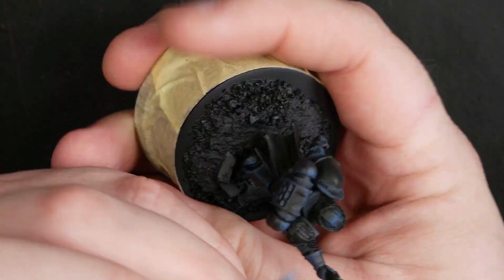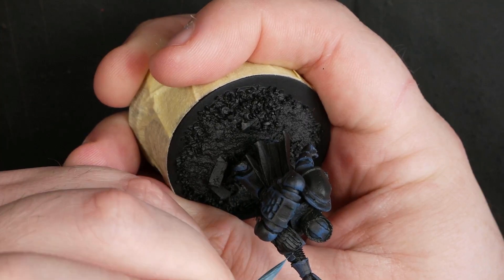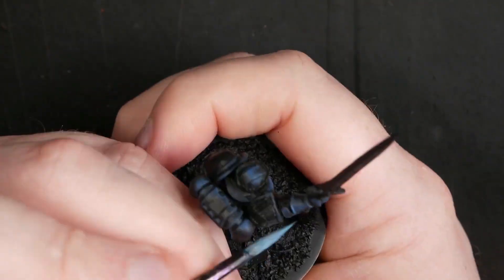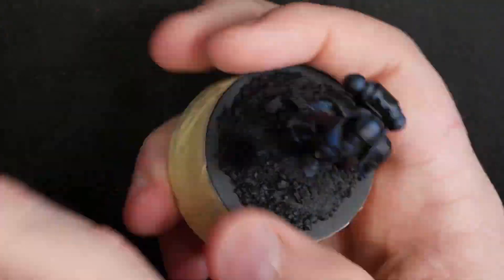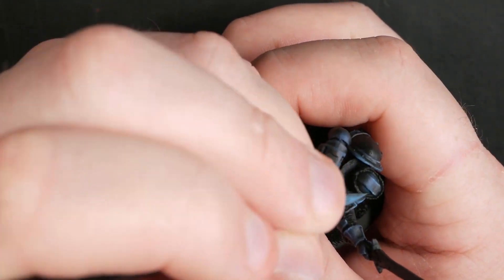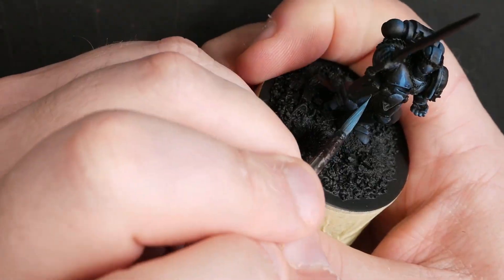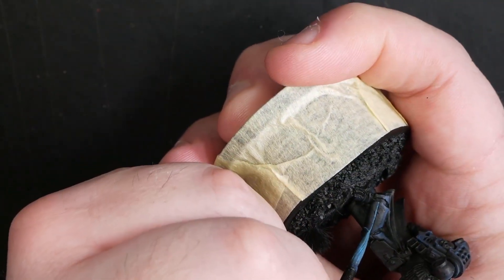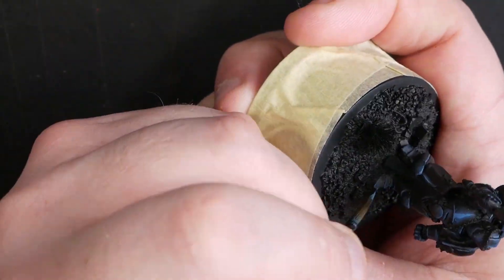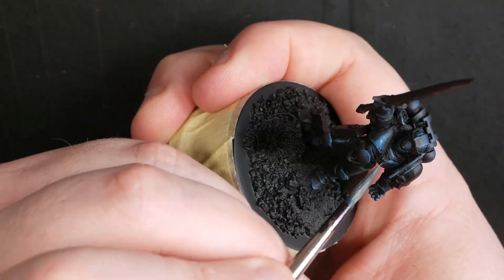Next up we'll go for Calidor Sky mixed in with some Corax White — this is our main highlight color. You have to be pretty precise at this point if you're going to do these sort of edge highlights that you're then going to blend into, so you want a good quality new brush — something with a big belly and a fine point. I personally love the Rosemary & Co Series 33. It holds a lot of moisture because it has a big belly but also has a really fine point so you can use it for very fine work. It can actually sometimes be a bit too fine, as you might see later in this video.